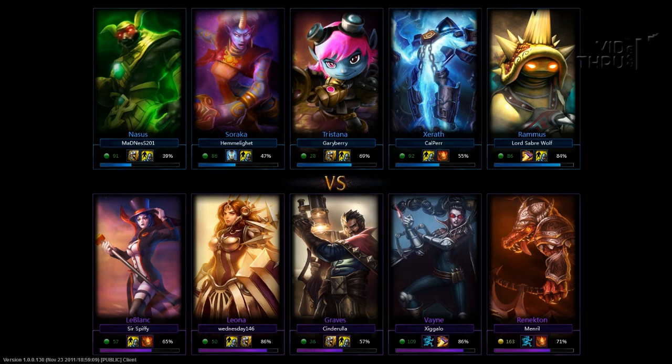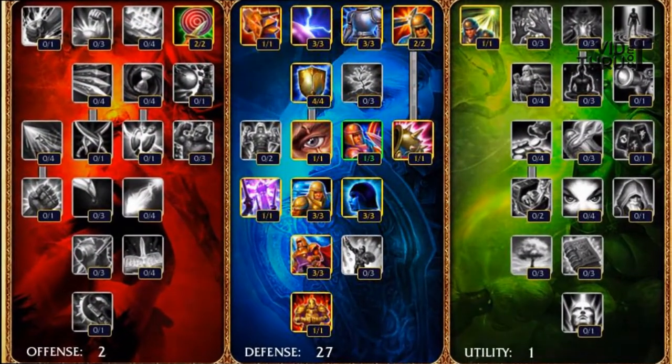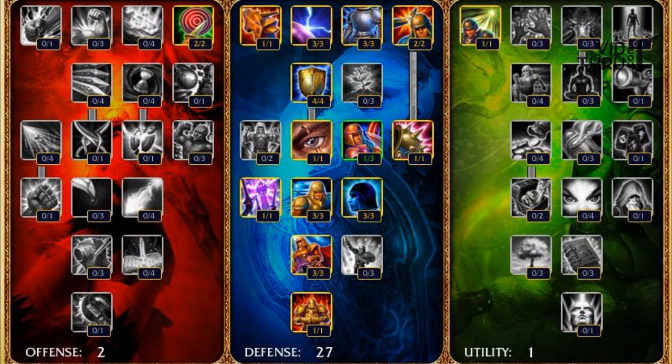A little weird team comp on their end — they had Vayne jungling, I don't know what that was about. For my build I'll go right into that. For Masteries I go 22-7-1: I get Butcher for the extra damage on the creeps, then I go all defense pretty much, with basically the whole tree going 20-something there. I do put 1 point in Utility for the Insight, for the Flash, for the 15% reduction down there.